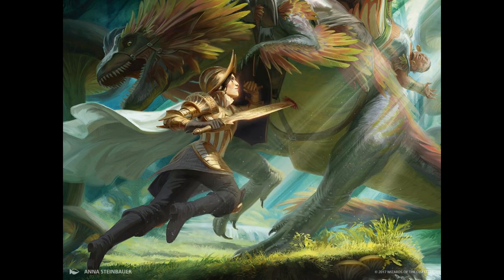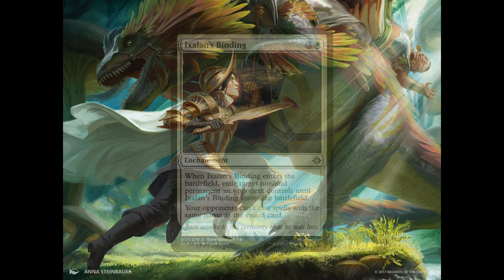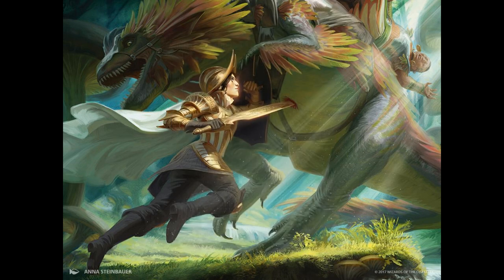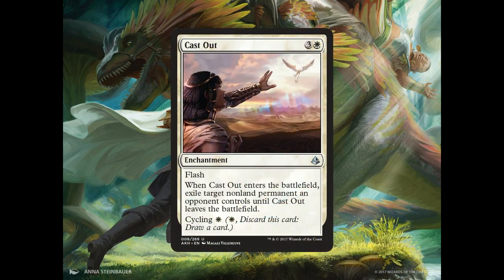And if the mass destruction doesn't do it, we do have 4 copies of Ixalan's Binding, an enchantment for 3 generic and 1 white mana. When Ixalan's Binding enters the battlefield, exile target non-land permanent an opponent controls until Ixalan's Binding leaves the battlefield. And just in case, we're running 4 copies of Cast Out, an enchantment for 3 generic and 1 white mana that has Flash. When Cast Out enters the battlefield, exile target non-land permanent an opponent controls until Cast Out leaves the battlefield. It also has cycling of 1 white mana.